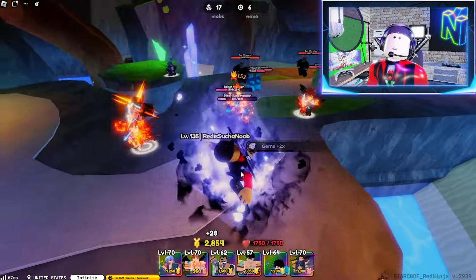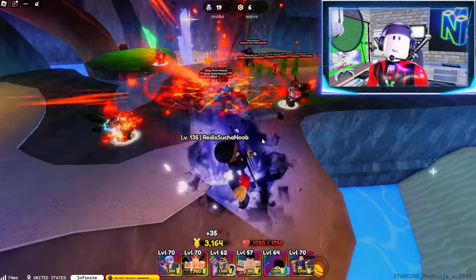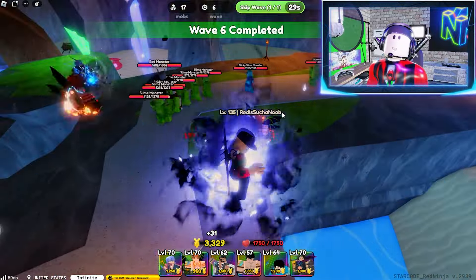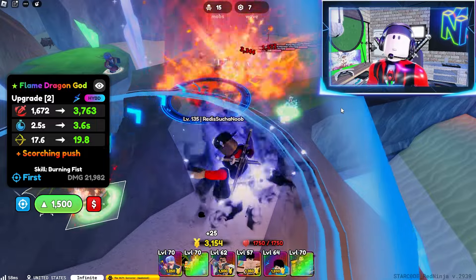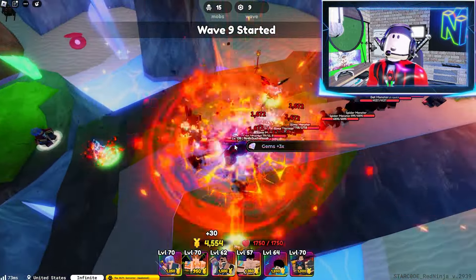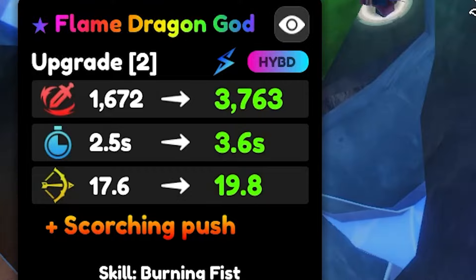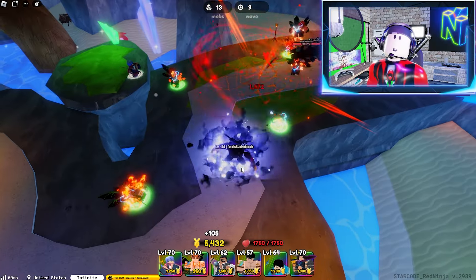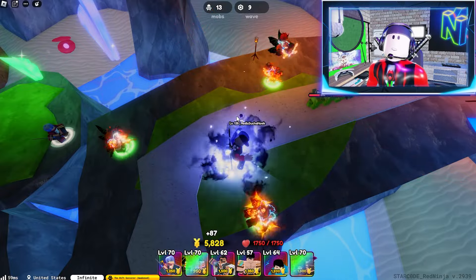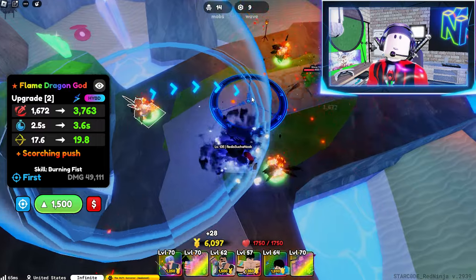The reason I like the Flame Dragon God is that he is a hybrid unit — he's able to hit enemies in the air and on the ground. From the very start this unit deals a ton of damage, and he stays at a 2.5-second cooldown when you take him to level 2. If you place all four Flame Dragon Gods and only level them to level 2, they're going off left and right, and you can pretty much handle yourselves all the way through waves 15 to 20. A very awesome unit.